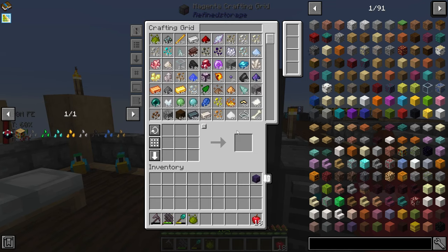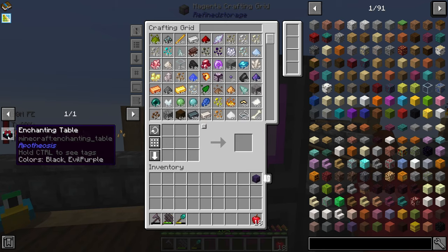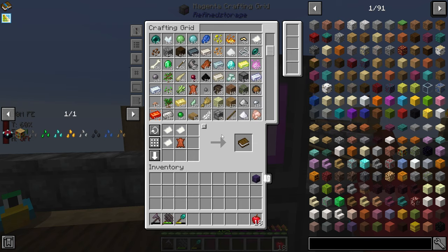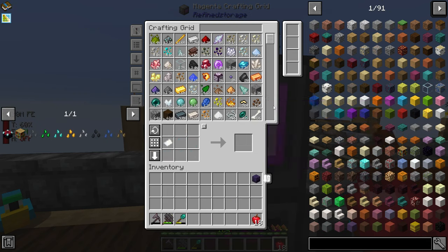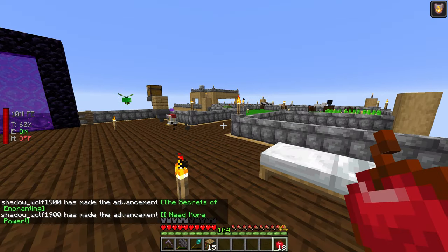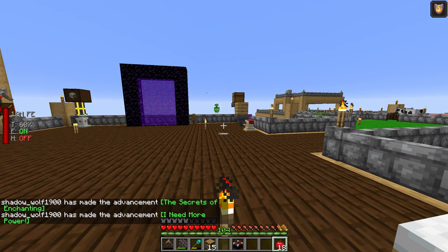We'll figure out the storage solution in a minute. First, we need to enchant those upgrades, so we start by making some books. I've gone ahead and smelted up a ton of leather — I've got back up to 400 rotten flesh — and I've got 160-something leather so I can craft a ton of books. I need to make an enchantment table and about 15 books, so I should have plenty.